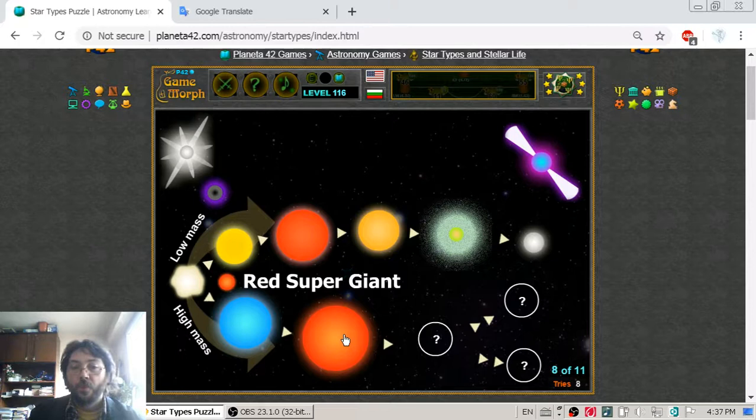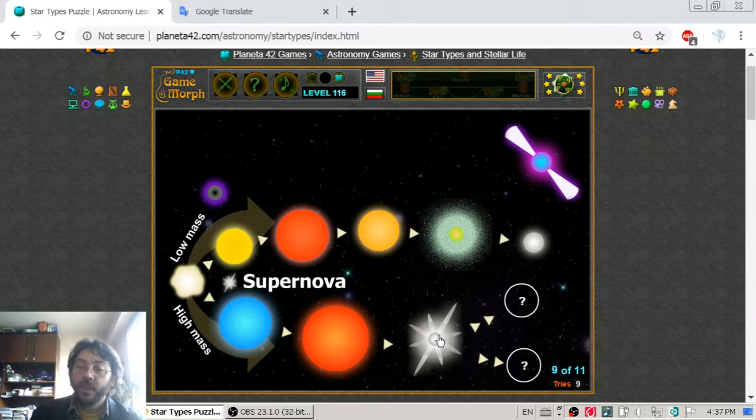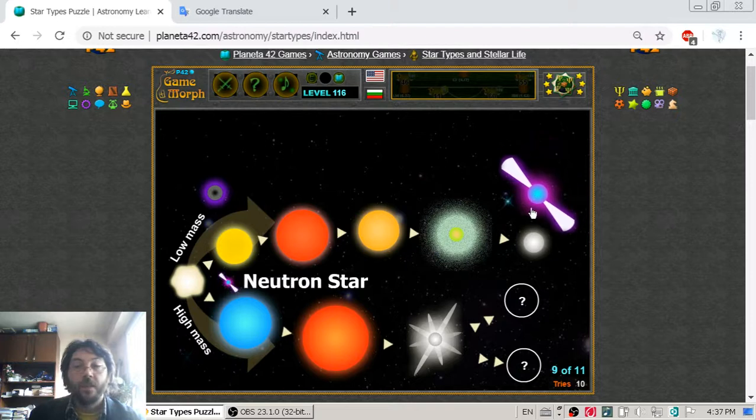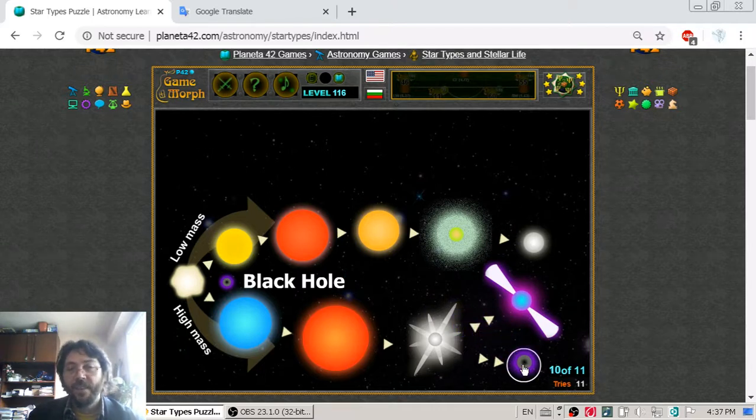After the supergiant explodes it goes into a supernova. The supernova period may be short according to stellar life, but not short on a human timescale — we can actually observe supernovas happening in our galaxy. After the supernova, the star may go into two ways: it may become a neutron star that is spinning and leaking energy, or a black hole — a star with enormous mass that can suck everything in the universe.